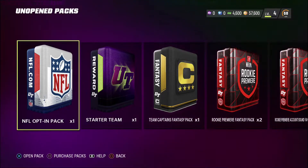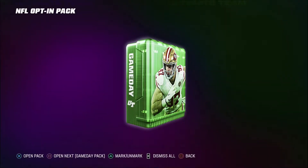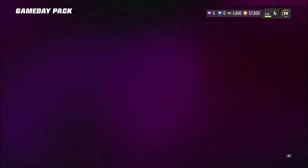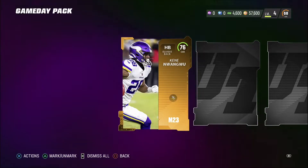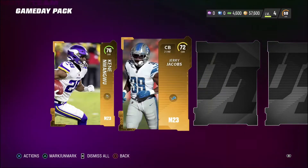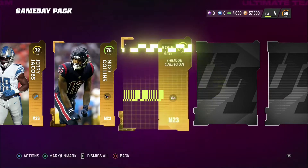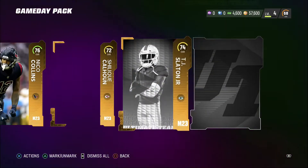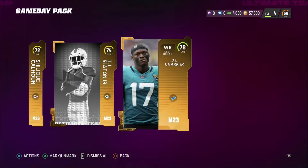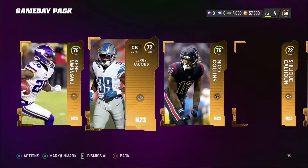There's this NFL opt-in pack, which I'm not really sure what it is, but let's just go ahead and open it up. I'm liking the animations this year and we get a game day pack. I think this is like a pro fantasy pack, so we do actually get a 76 overall starting running back. We also get Jerry Jacobs at 72 overall, Nico Collins at 76, Calhoun something at 72 overall, and TJ Slayton Jr. as a defensive tackle. Expecting nothing big, but we do get some weapons.